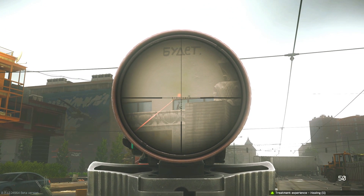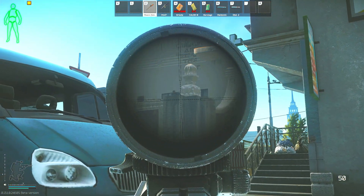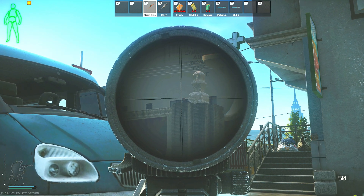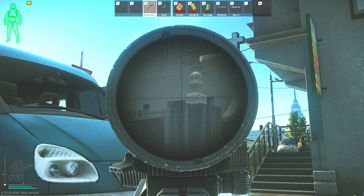When it comes to taking out these sniper scavs, I would recommend using a gun with a decent scope so that you will be able to get a shot from a distance before they aggro onto you. That way you should be able to line up a pretty easy headshot, since they do tend to stand still at their post.